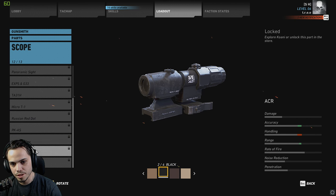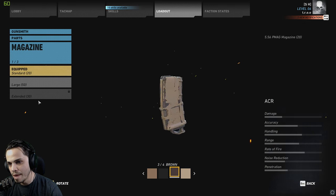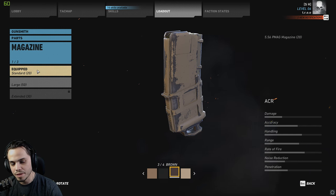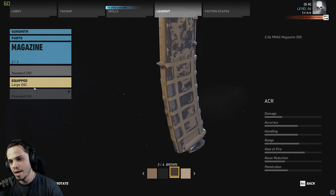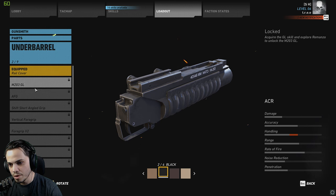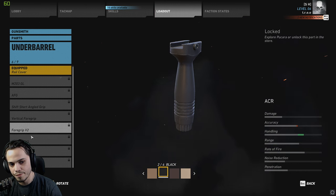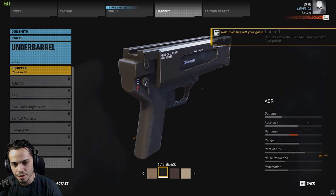As far as scopes, it's got all of the standard assault rifle scopes that you can put on it — there's a ton of them. I really want to try these red dots with the magnifiers. I want to do this T1 with G33 — looks like it'll be pretty awesome. As far as triggers, you only have one option: full auto or semi-auto. For magazines, we've got the standard magazine, a 50-round mag, as well as the 30-round mag. The 50 drops your handling a little bit, so slower time to ADS. Under barrel, you've got the M203, angled grips that give you better accuracy, vertical grips that give you better handling, as well as another grenade launcher.